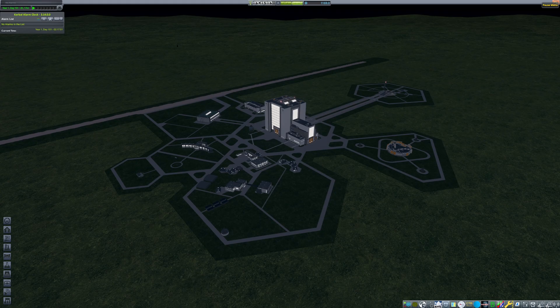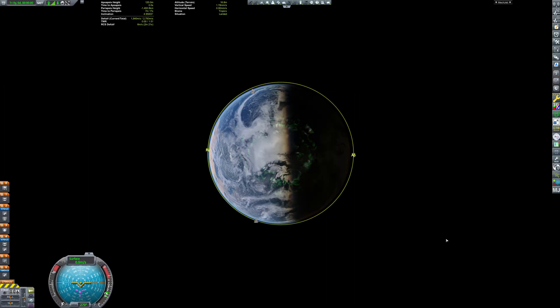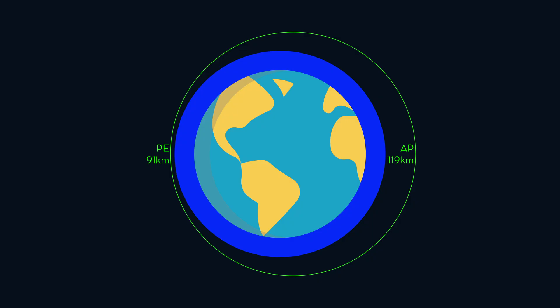And that would be all for today. Our mission is to rescue Sherlas, stranded in low Earth orbit. Hi, Sherlas — it won't be long now. Sherlas is on a trajectory whose apoapsis is at 91 km and whose periapsis is at 119 km. It means this orbit is just above the atmosphere. As a reminder, in this game, the atmosphere stops at 89.7 km of altitude.